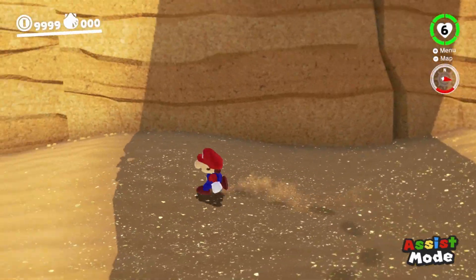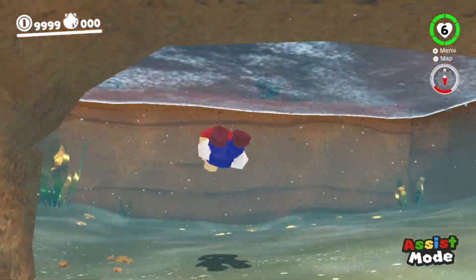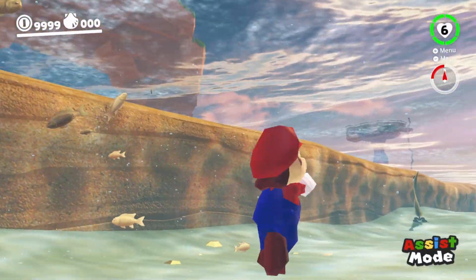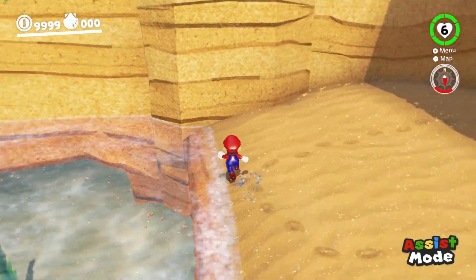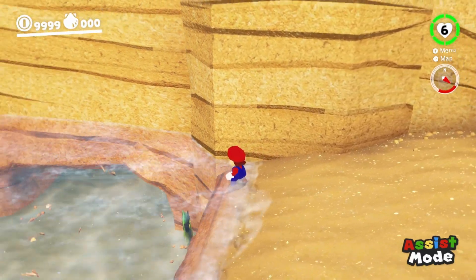For the first glitch, you're going to want to come to this river which has the secret chest area under here. The chest area — you don't have to go inside the chest area, I was just demonstrating where it was. For this glitch, you're going to want to position yourself around here. I don't really know the correct positioning.